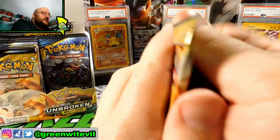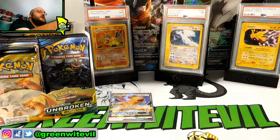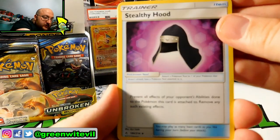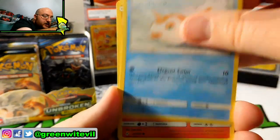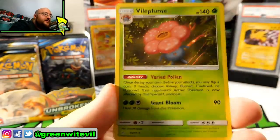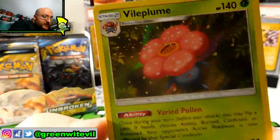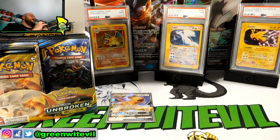We are still moving along with this box — still on the right-hand side, still only one GX hit. Looking for something else to go with our Persian GX. Stealthy Hood, Chatot, Electromagnetic Radar, Goldeen, Daramaka, Sandile, Salandit, Koffing, Reverse Meowth, and a Vile Plume Holo, which is pretty neat. I like the holo. I wish they'd bring back the old-school-looking holos — maybe in the future they will.